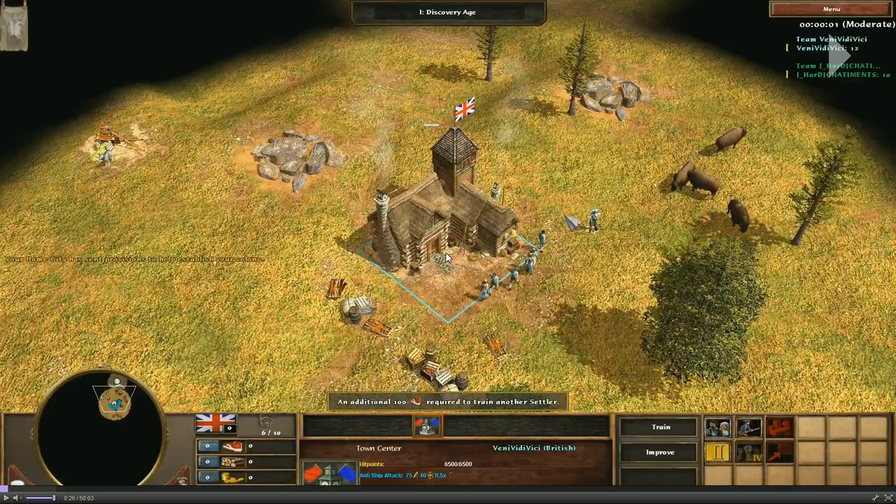If you don't micro and send every villager together to the same crates, they all run into each other and you lose a lot of time. What you can do is click your villagers to go inside your town center, then use your shortcut key — for me it's G — and eject your villagers on the other side. Right-click on the crate, then press the eject key, and by doing that you save walking time because they don't have to walk all the way around.